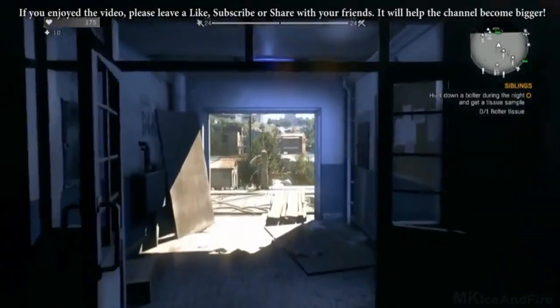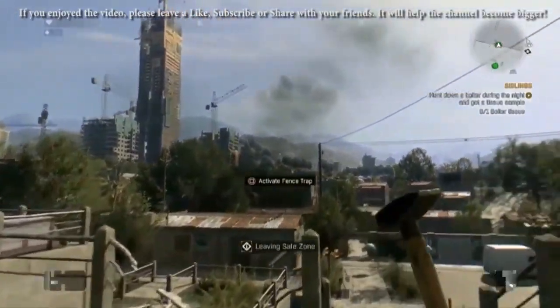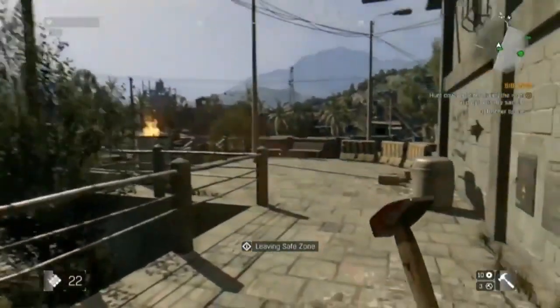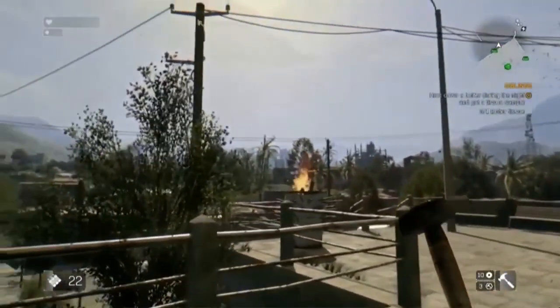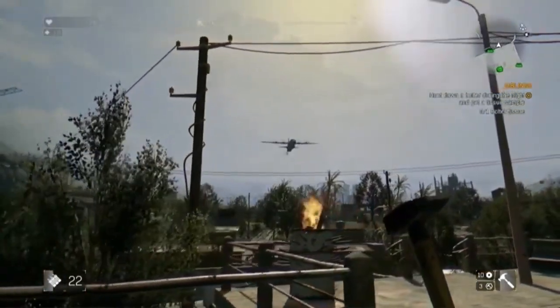The zombie virus, zombie epidemic — it is very important that we get this guy, but it's not going to be easy, because A, these guys come out only at night, and as you probably know, the night time is the most dangerous part of the Dying Light experience.